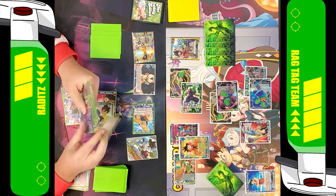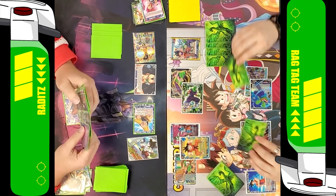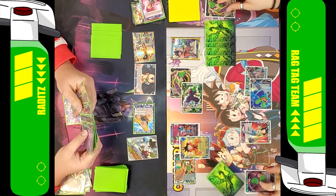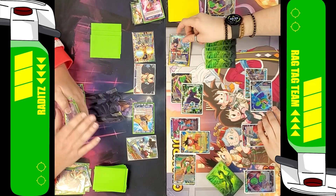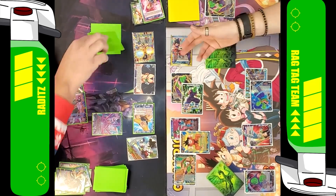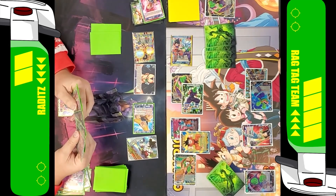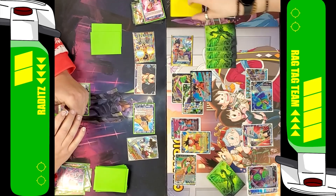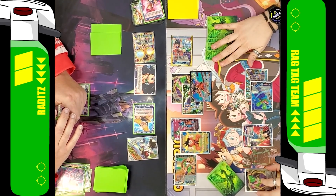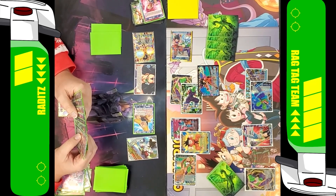Playing some of these — I don't know if they're considered rogue — but not really featured decks from the set is always really interesting. I know the boogeyman in U7, I know the boogeyman in Gohanks or Gotenks. But with this, I'm not sure what I'm even looking for. And I think that's something that got people caught off guard this week with Raditz as well — they weren't expecting me to be able to play three or four different 16Ks for two or three energy.